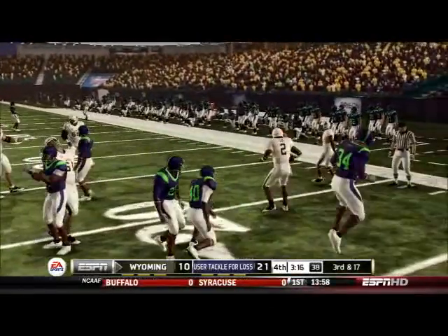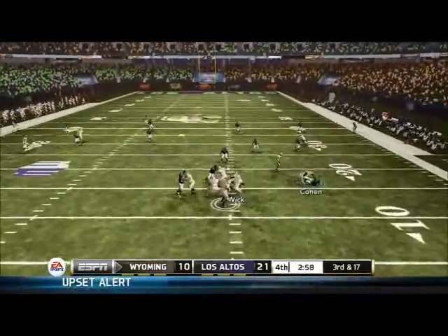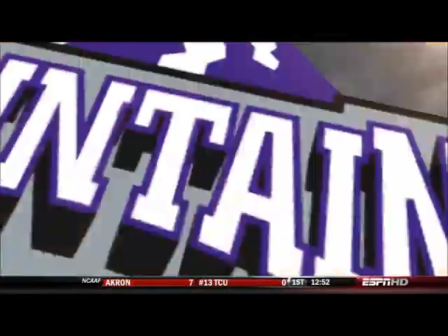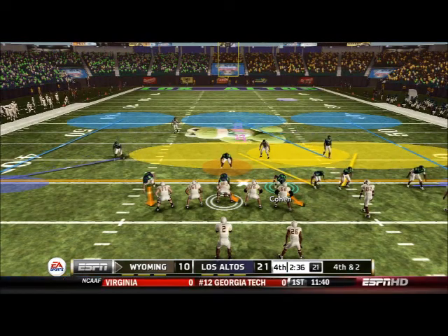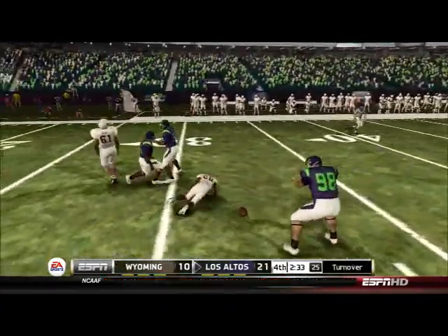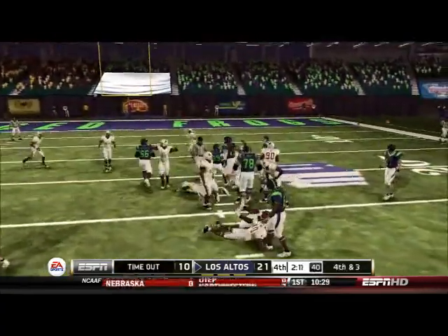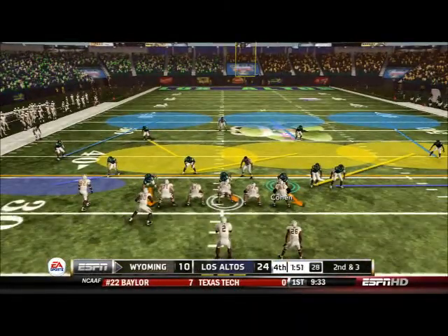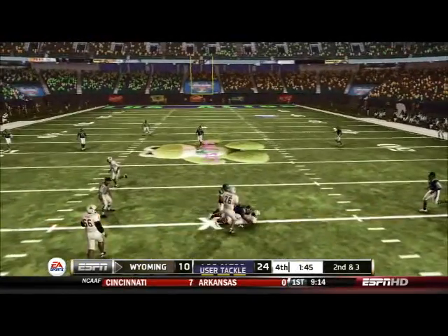We stop the running back behind the line of scrimmage — third and 17. Norman fails to gain the first down, so it's fourth and two. Wyoming has to go for it. They give it to Wick and we were ready for it this time — Wick is taken down behind the line of scrimmage. Now we can go into total ball control mode. We chew off all of Wyoming's timeouts and keep the field goal to maintain a two-touchdown lead. Wyoming has two minutes with no timeouts to try to do some damage.